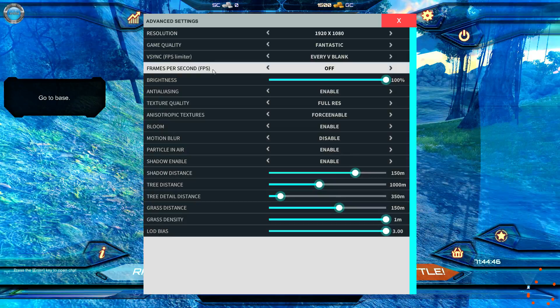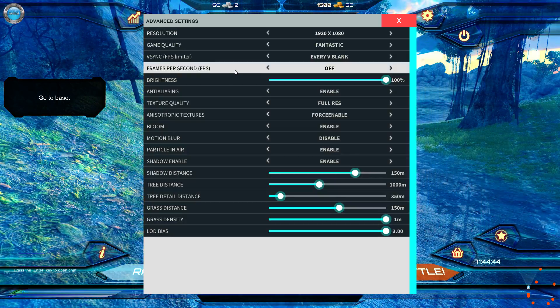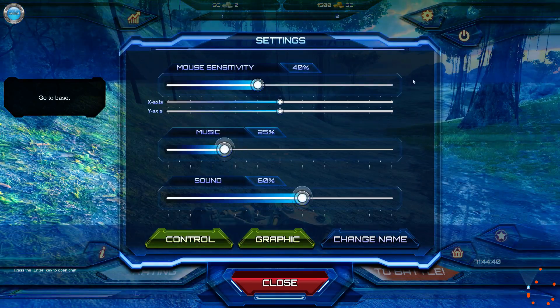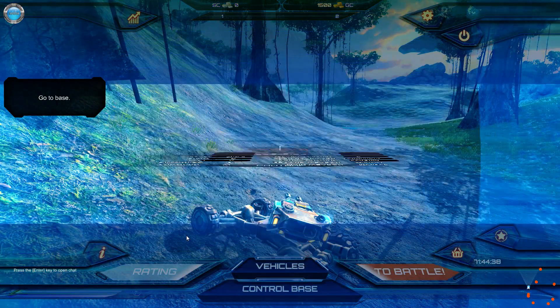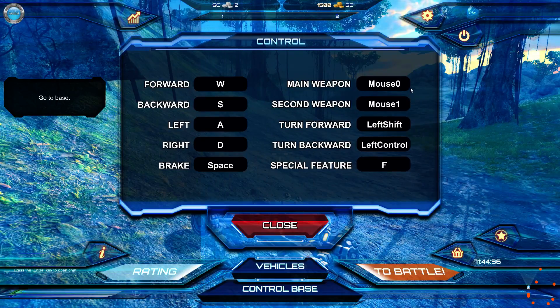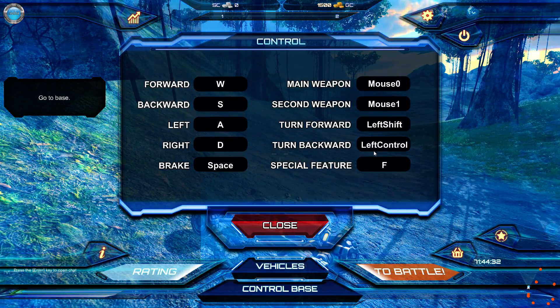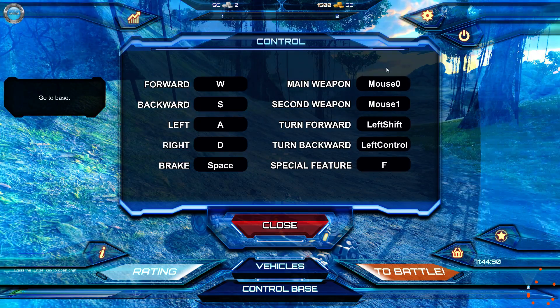Frames per second — it's 60, so I guess I should just leave it off. Fantastic is the preset. Security control. Plus the space. Mouse one. Turn forward. Left control. What special feature? Ah, easy enough.